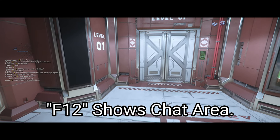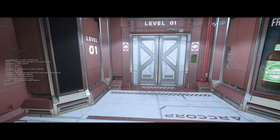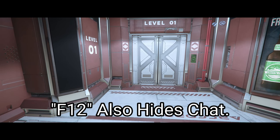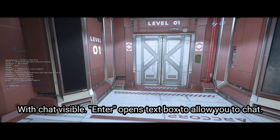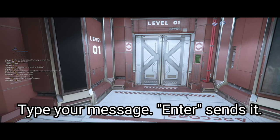If you press F12 it will show the chat box, and pressing it again will hide it. With the chat box open, you can press Enter to display the text box to type in your message, and then press Enter to send it.